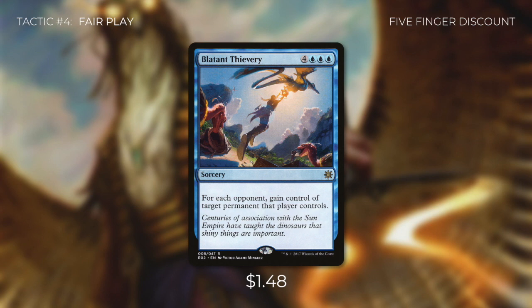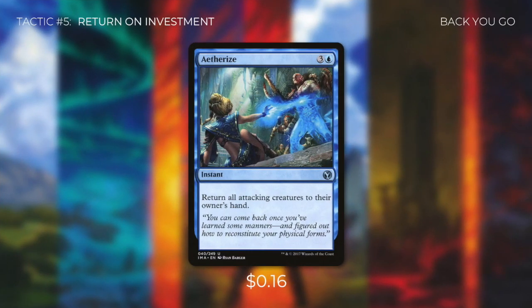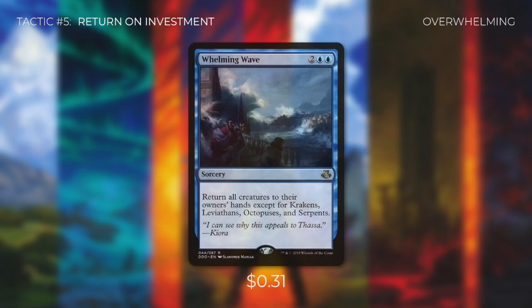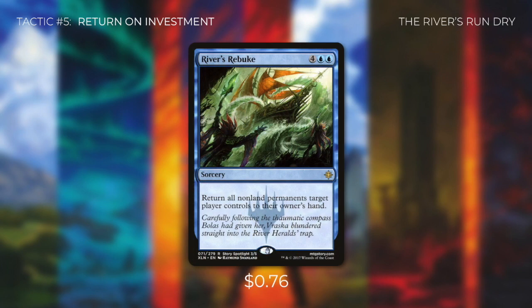But what if we don't have Blatant Thievery and our opponents already have great things on the board? Let's talk about dealing with those in tactic number five: Return on Investment. First up, there's Aetherize, which returns all attacking creatures to their owner's hand — really setting back decks that depend on swinging out. Then we're running Whelming Wave, which returns all creatures to their owner's hands except for Krakens, Leviathans, Octopuses, and Serpents. Most decks won't be running those, so it basically bounces every creature back. While this does hit Lavinia, she only costs two mana to recast, so that's no big deal.